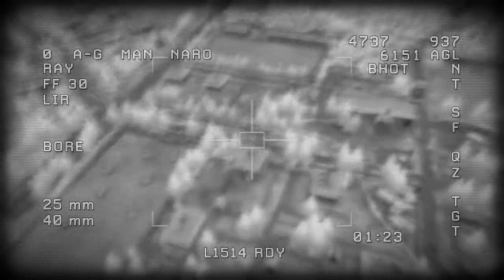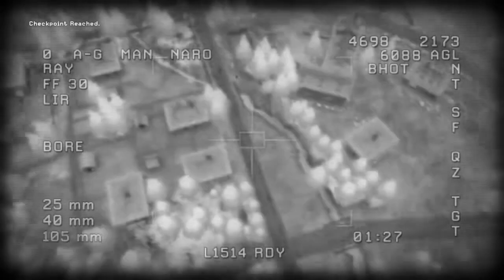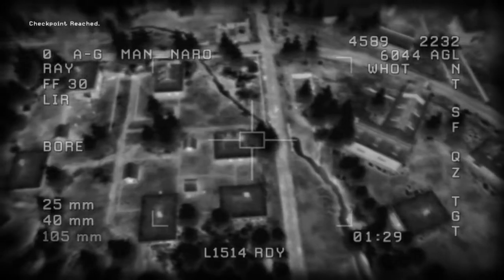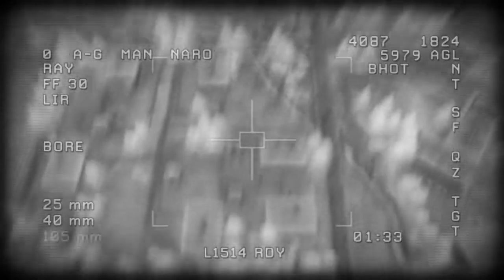Wildfire, this is Bravo 6. Be advised, we're passing a large church and continuing towards the main highway. Keep up the fire. Bravo 6 out. Roger that. Engage anything without a flashing strobe light. Those are all hostiles.